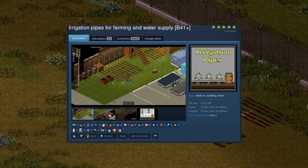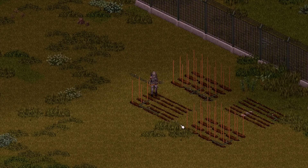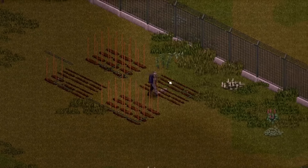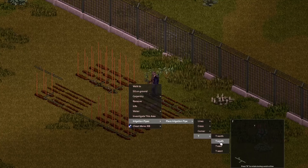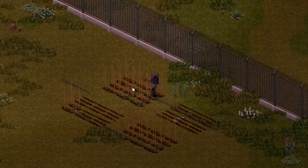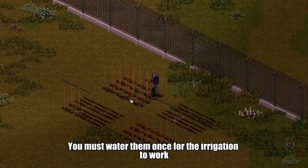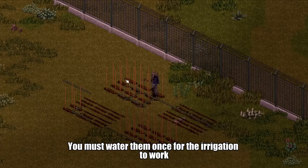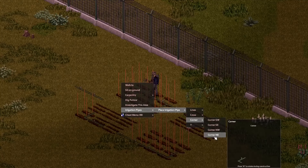This mod is also paired really well with the Irrigation Pipes for Farming mod. This mod supports multiple languages and adds in small pipes that you can set up for your farming areas so that your little green friends can grow big and strong, so that you can spend your time better elsewhere in other areas of your survival, such as foraging for nuts and berries or even looting. I haven't played with this mod yet as it was a suggestion from a viewer, but I should really give this one a try in the future.